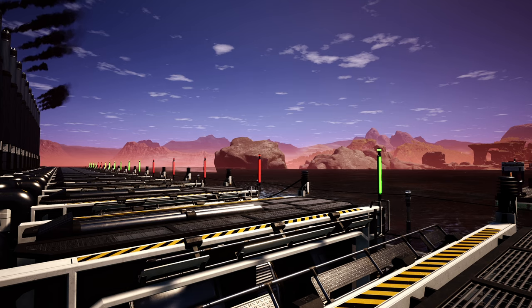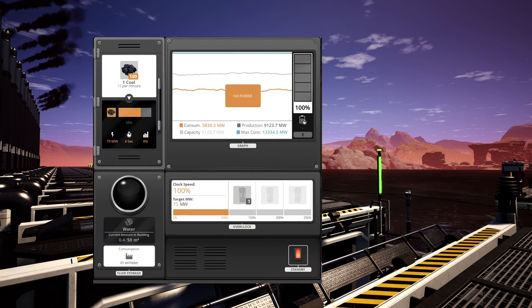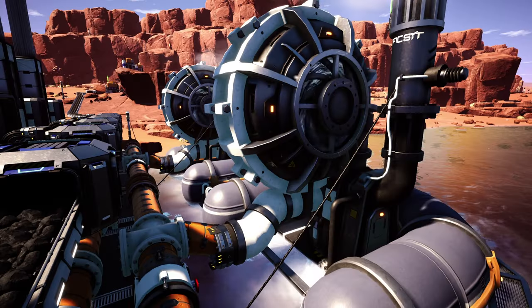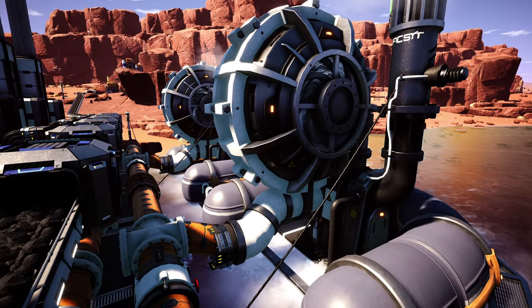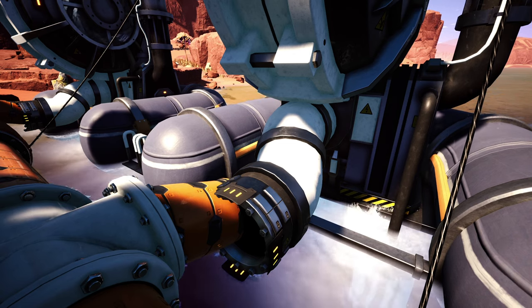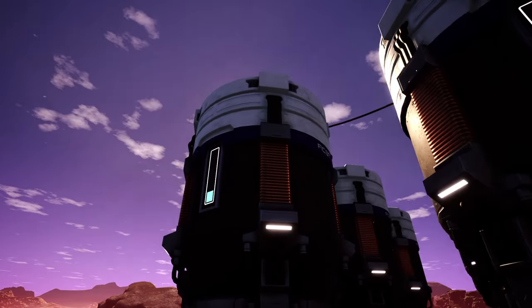One thing to bear in mind: if your power plants aren't all running as you can see here, it's because they are not being provided with 100% of their resource requirements. If you're not sure why, go over to them and check the inputs, as some may have changed. The extractors have changed slightly, hence my problem here — you can see the pipes aren't necessarily aligned.